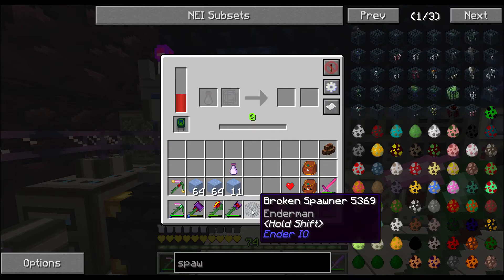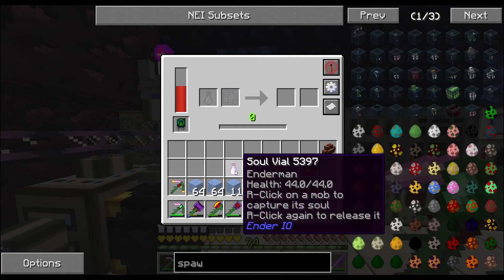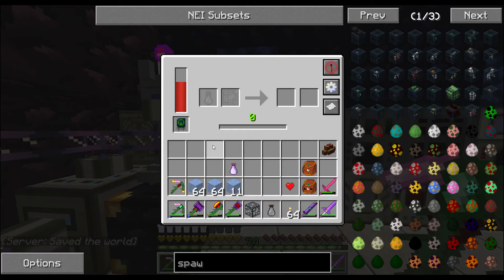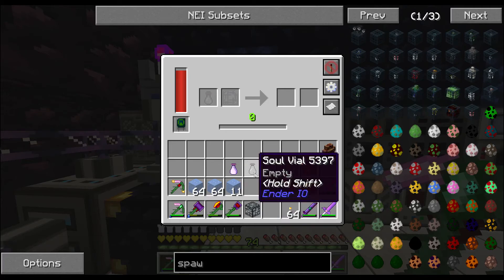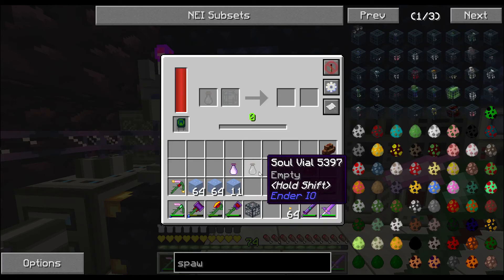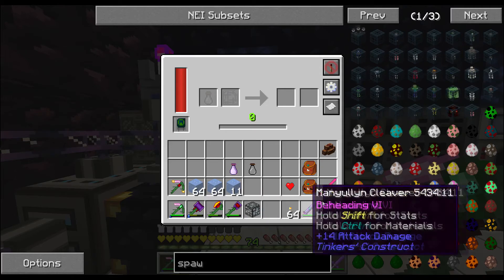I had a zombie spawner broken and I got a soul vial from an enderman. We can release it if we want, or we put it in here - soul vial with a broken spawner - and we can convert it to whatever mob we want. Zombie pigman farm, chicken farm, cow farm, we can do anything through spawners.